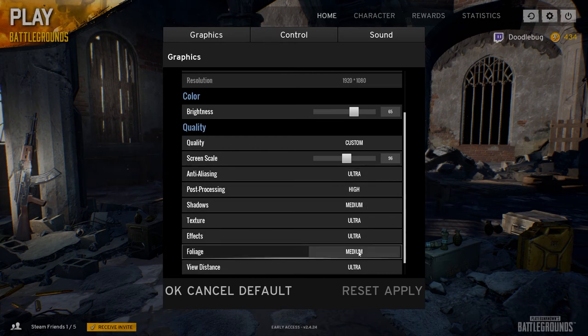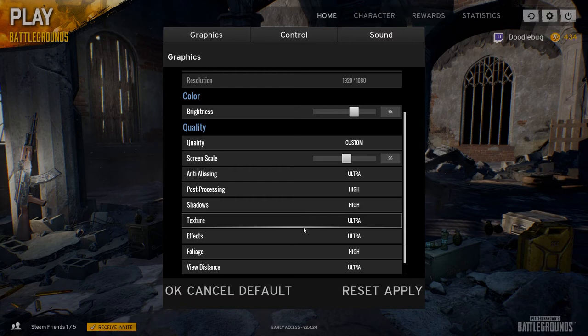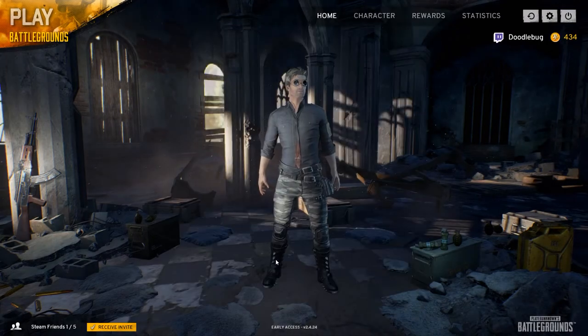I've put my shadows and foliage down a little bit. I'll leave that on high — I'm not sure how much difference it makes, to be honest. I've tried them both on low and it seems to work a bit better when they're on low. Normally I run everything on ultra, but because of this program it's better when they're a bit lower. As long as you've got ultra there, that's the main thing. Apply anti-aliasing and click OK.